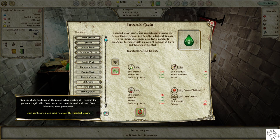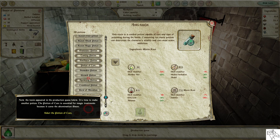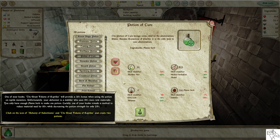Click on the green icon below to create the insectoid toxin. The toxin appeared in the production queue. The Potion of Cure is essential for magic treatments because it cures the abomination illness. Select the Potion of Cure. One of your books, The Great Volume of Reptiles, will provide a 30% bonus when using the potion on reptile monsters. Unfortunately, your alchemist is a dabbler who uses 50% more raw materials, and you only have enough flame herb to make one potion.